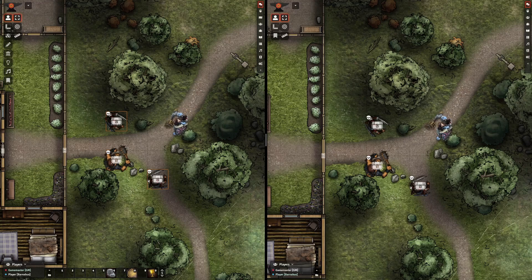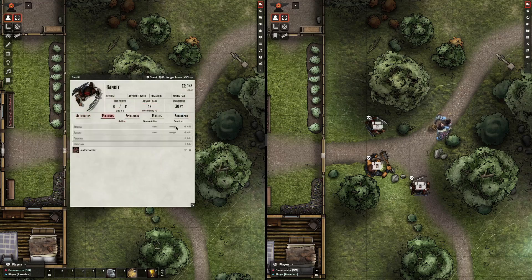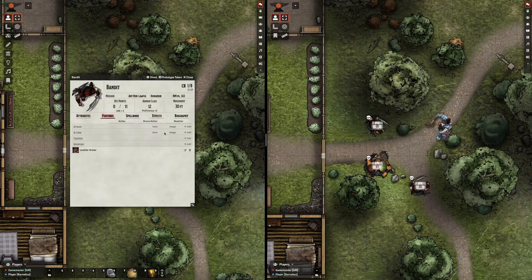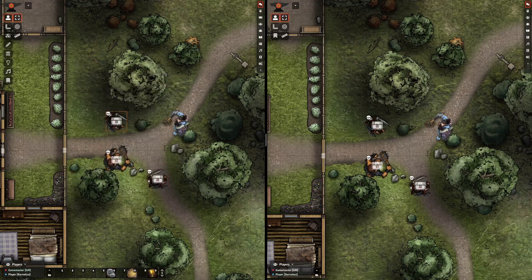Another thing that I find kind of useful is to preload characters with currency as well. You probably know that on the regular 5e NPC sheet there's no place to put currency in their inventory. So what you can do is swap them to a loot sheet, add the currency in there, and then swap them back — and it retains that currency. You can't see it on this sheet, but it's still there, so that when you go to swap them to lootable, the currency is ready for you.